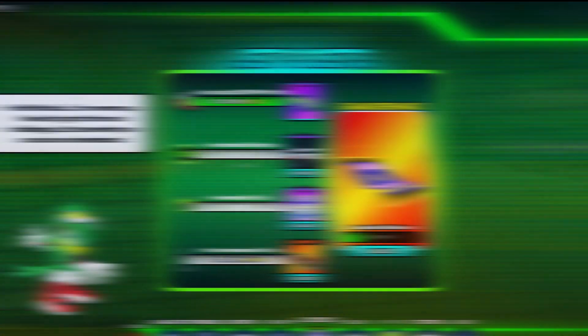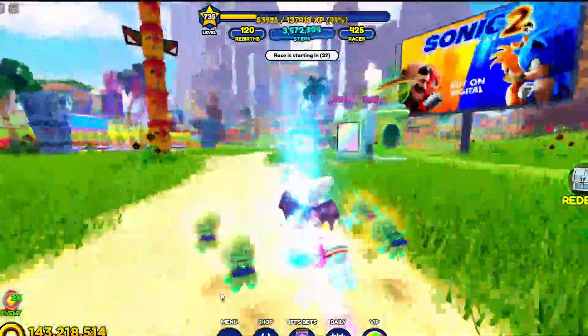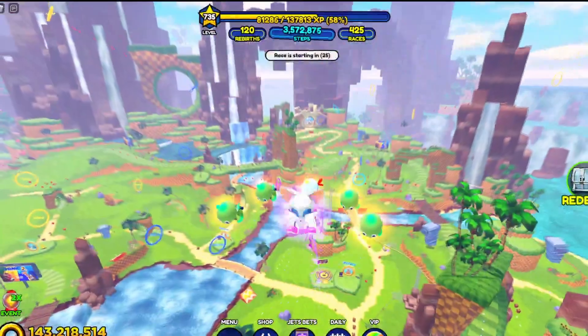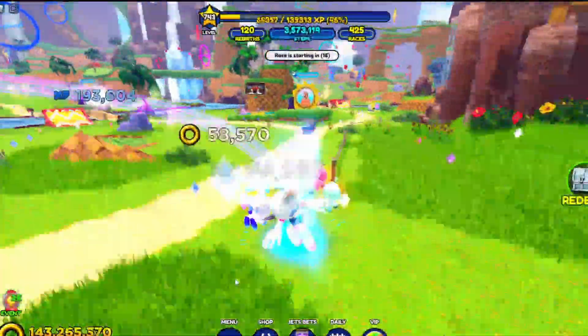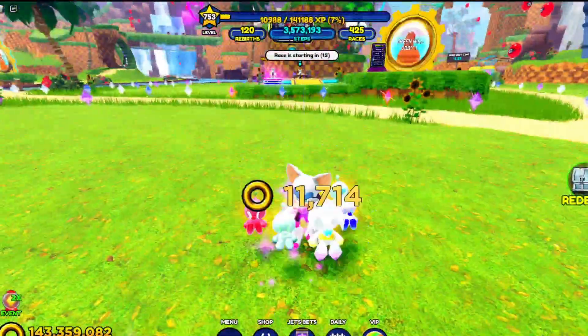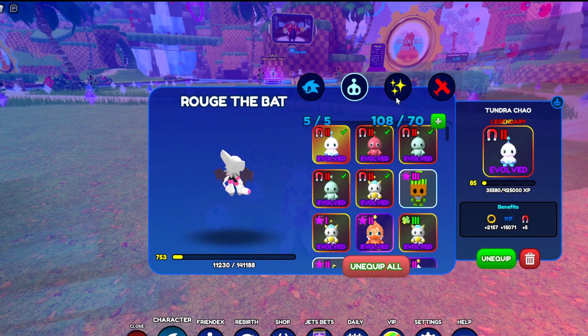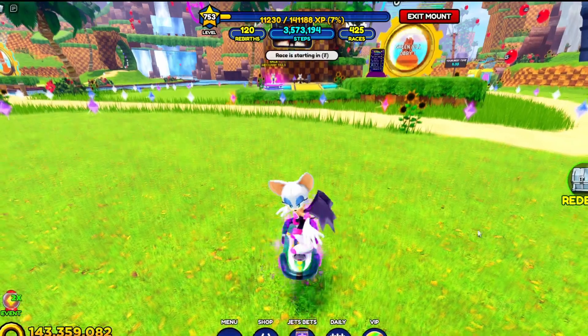My next one I'm gonna go for is a sky hoop, so let's just see if I can jump through it or if I have to do it without a hoverboard. Oh wait, I gotta unequip my Chow. Okay, there we go. You have to do it with your hoverboard, so I'm gonna get out my Jet Hawk hoverboard.